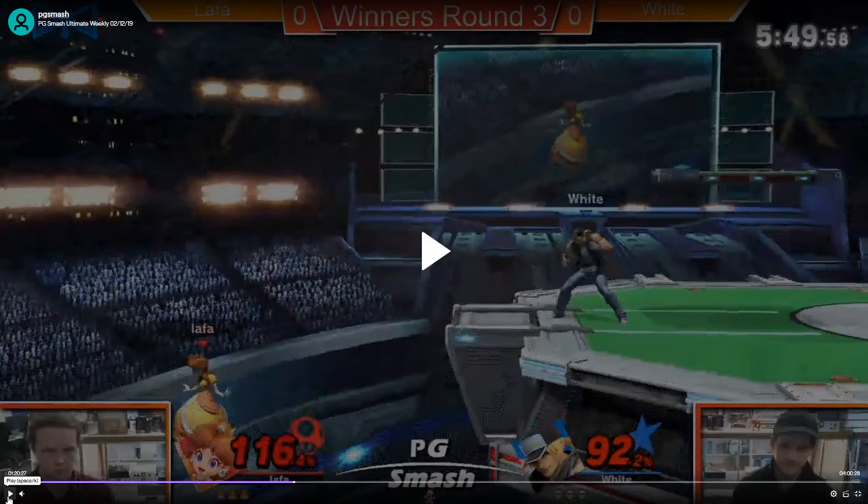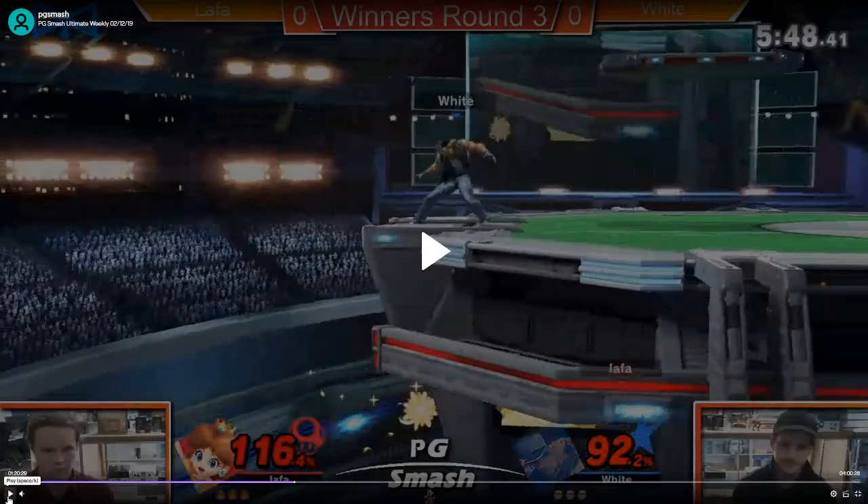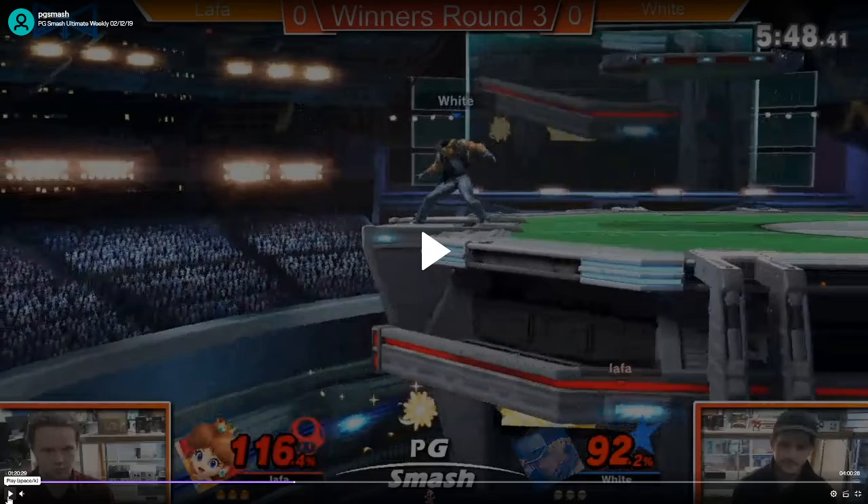In this situation, spot dodging is probably not great, because a lot of Terry's stuff like Jab-Jab-Power-Dunk and Jab-Jab into whatever for confirms — spot dodging gets beat by that. So your best play would probably just be to hold shield, because Terry grabbing you is not going to do a whole lot in terms of stage positioning. And don't roll, because Terry will turn around and adjust.